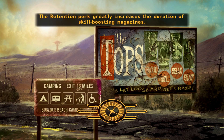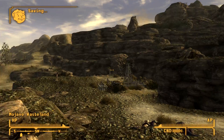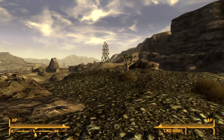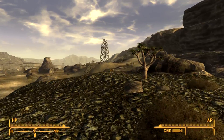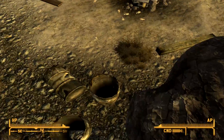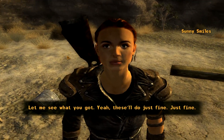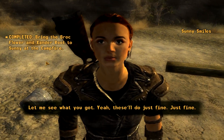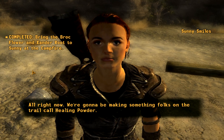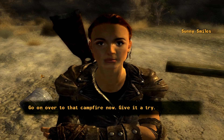The skill magazines aren't permanent in this game, which is unfortunate, because that means I just wasted two. But what can you do? Learn by experience, I guess. Let me see what you got — yeah, these will do just fine. Alright, we're going to be making something folks on the trail call healing powder. Go on over to that campfire now, give it a try.